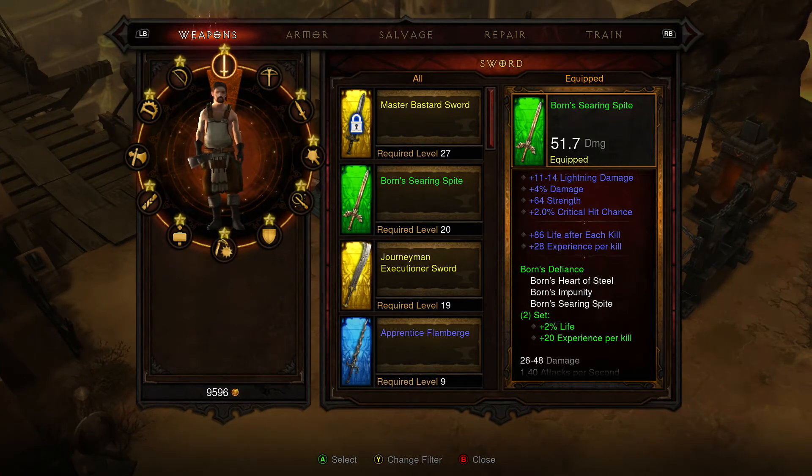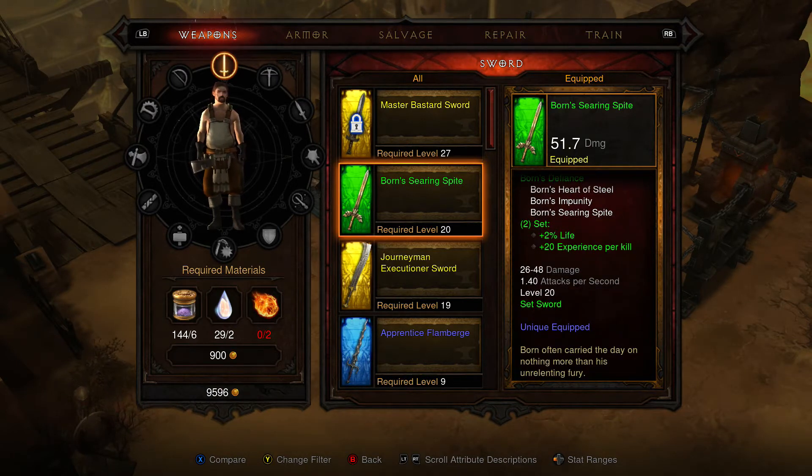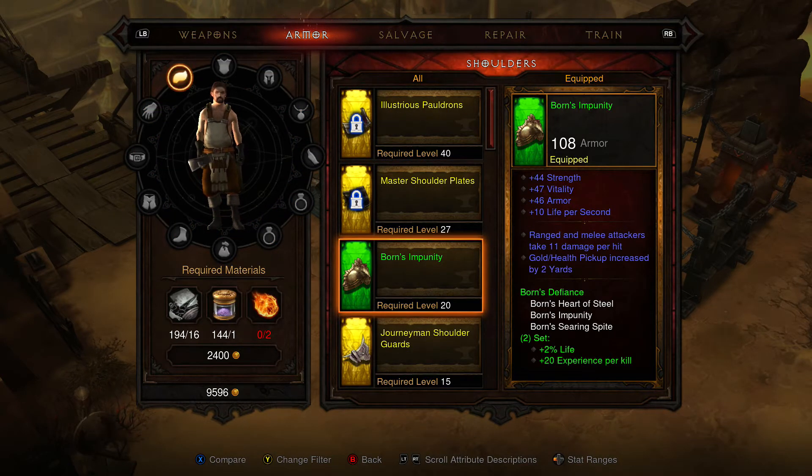But considering that this is a normal playthrough, this Bourne's Searing does 51.7 damage — that's pretty damn good considering how early on in the game it is. Bourne's Impunity again has 44 strength — you can see the stats on that — that is actually really, really good.